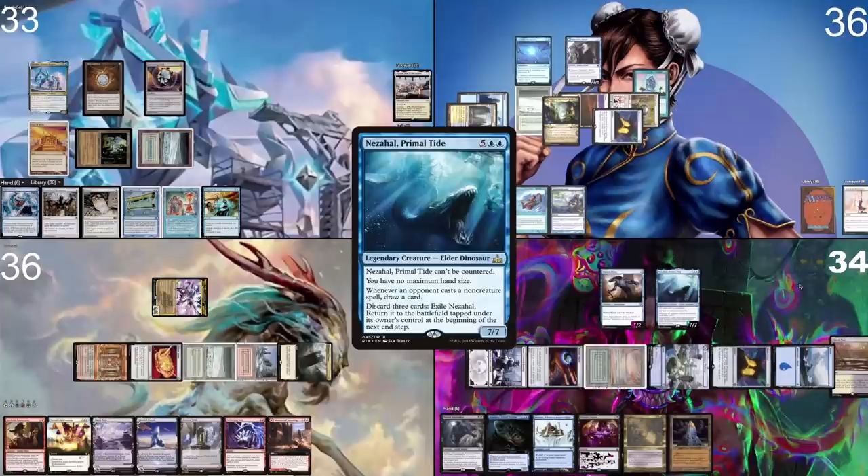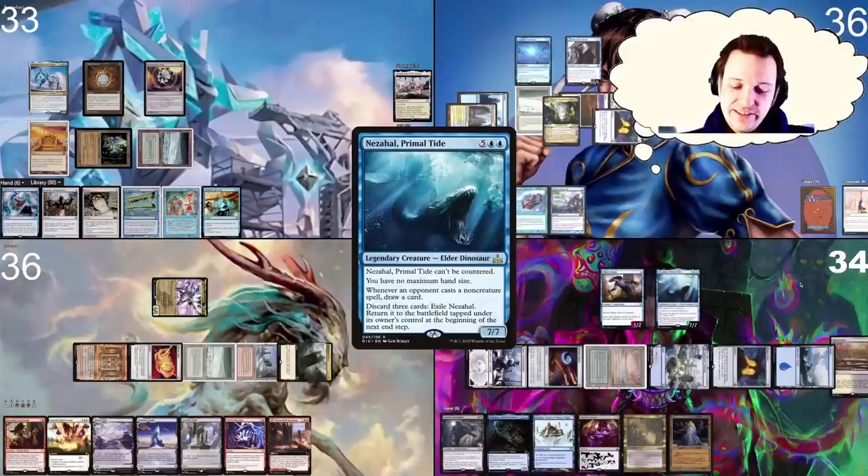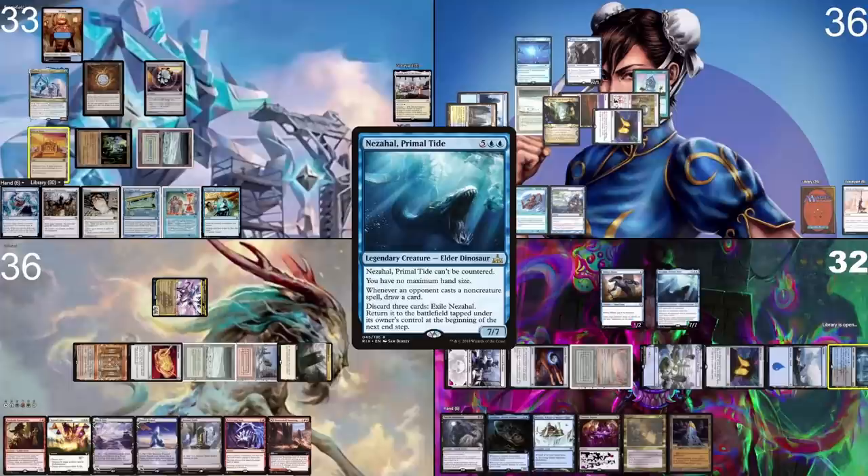I go to second main phase, tap seven mana, and cast Nezahal. He can't be countered. Eventually you just get to a point where you can just cast your bullshit instead of having to cheat it in. That's true.